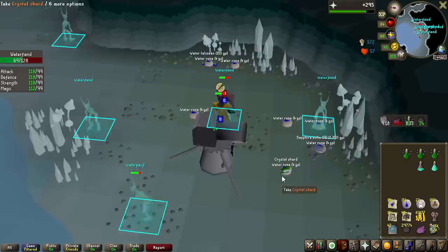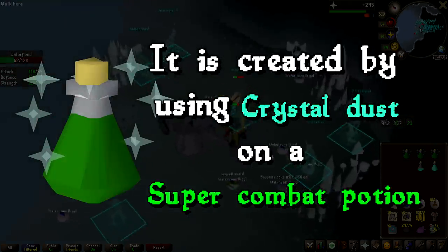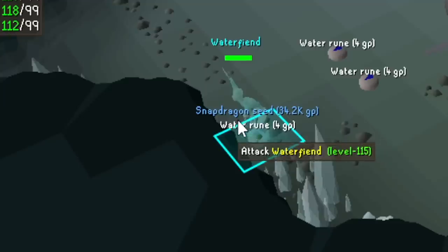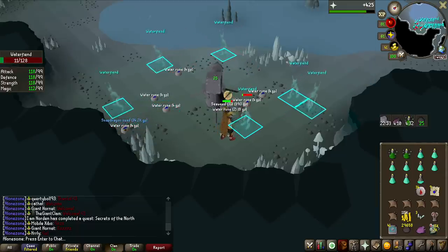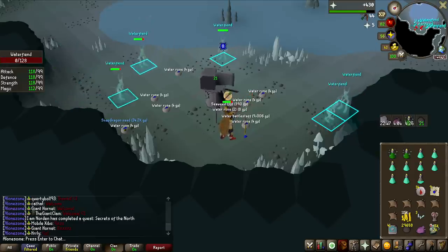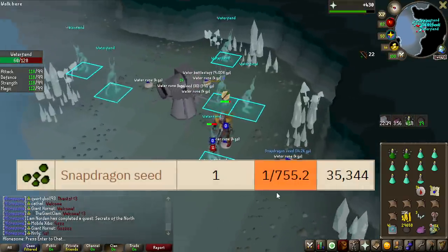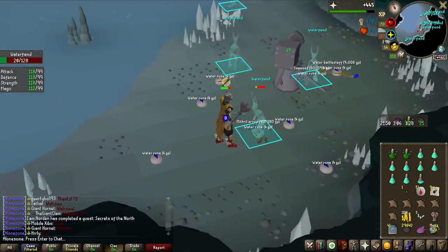And then we have the first Crystal Shard of the grind — these can be converted to around 9,000 GP if you make Divine Super Combat Potions, but you need 97 Herblore, and unfortunately we only have 78. These are a 1 in 24 drop rate from Water Fiends. After only about 80 KC, we got the most valuable item on the Water Fiend drop table besides the Mist Battlestaff itself: the Snapdragon Seed at 43 KC — 34,000 GP and a 1 in 755 drop rate, so we definitely got a bit spooned there.